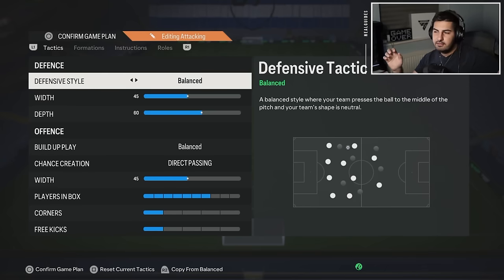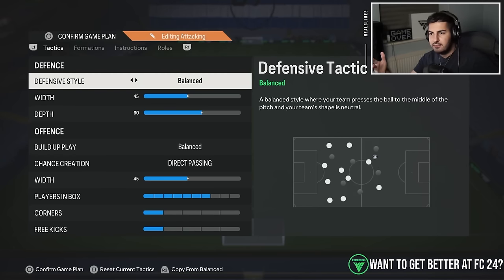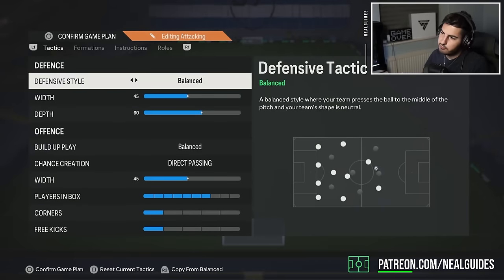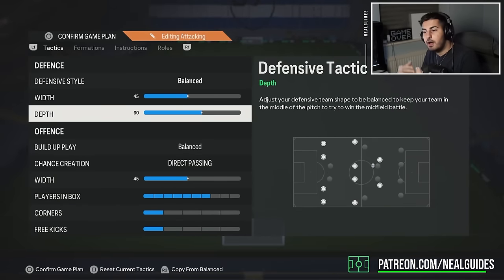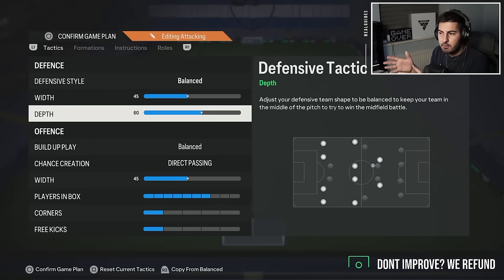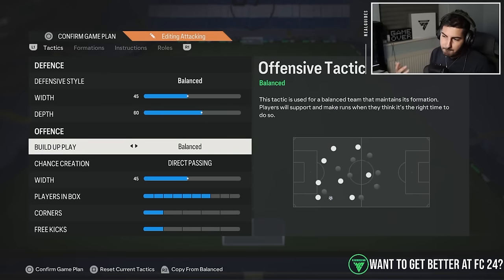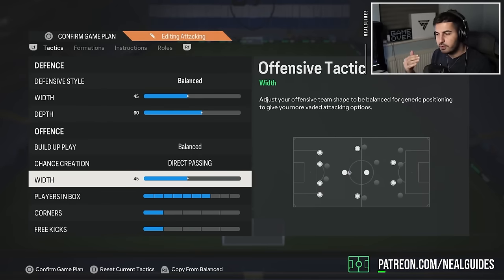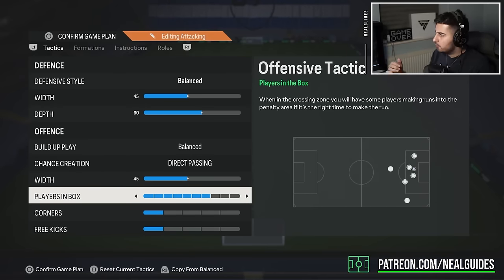Here are Mark Marley's tactics: balanced defensive style, width of 45 — quite natural for a 4-3-2-1 — and depth of 60, which is quite high and aggressive. It's definitely an attacking formation with balanced build-up play, direct passing, attacking width of 45 which is quite neutral, and seven players inside the box.